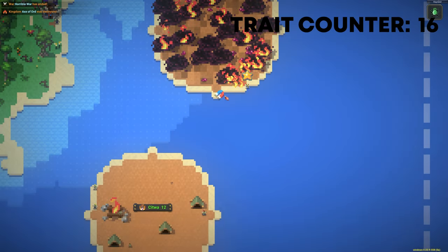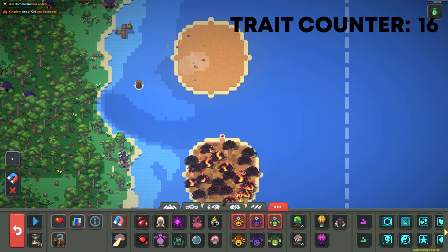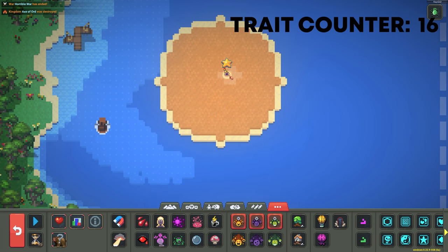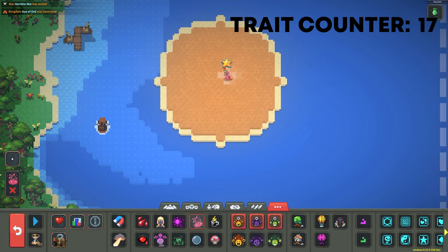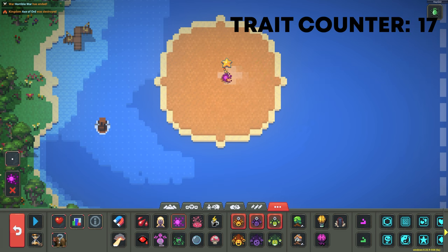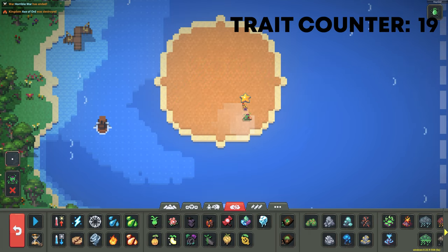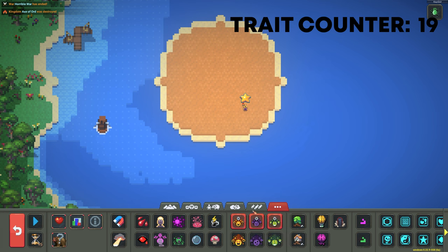I paused it — we don't want to let this run for too long. Now I want to pull him onto the island by himself. Let's heal him. He's got Tumor — we're going to give him Mush Spores, as well as Plague, as well as Zombie Infection. Unpause it — that's a whole bunch of traits right there. We'll be shielding him.